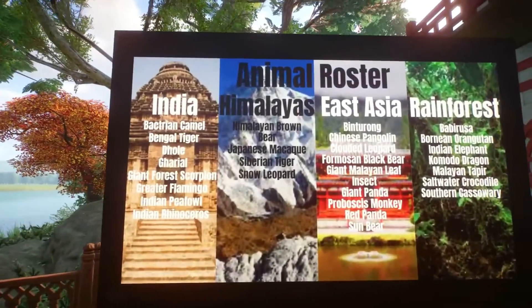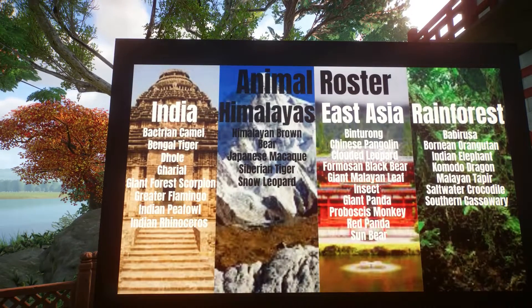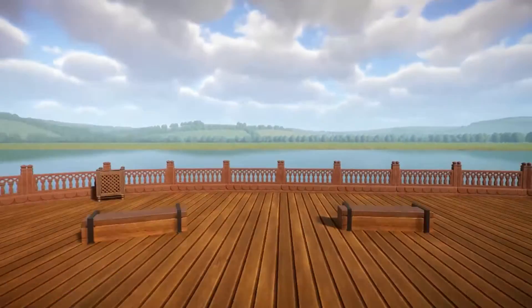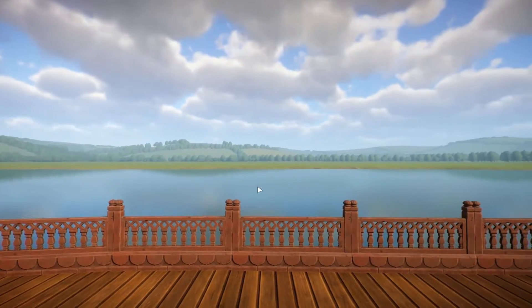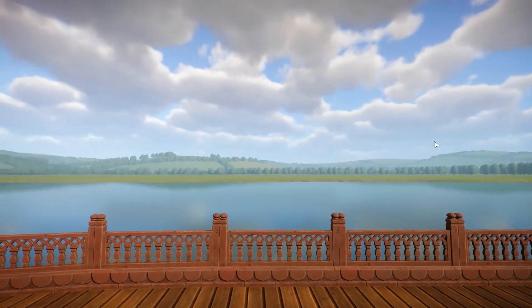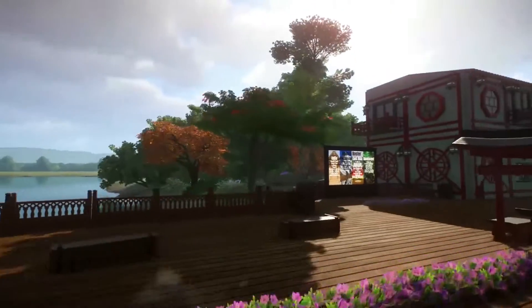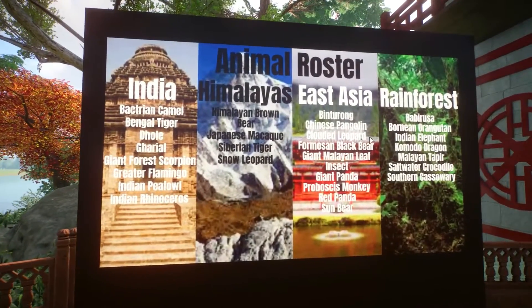I want to show you the animal roster here. The zoo is going to be split into four different areas. If we look over the lake — on the left side here will be India, the middle would be the Himalayas, and on the right would be East Asia, and then behind all that would be a rainforest. That's pretty much the plan. The rainforest would be a truck tour or a train tour — something like that. Everything else would be walkways.